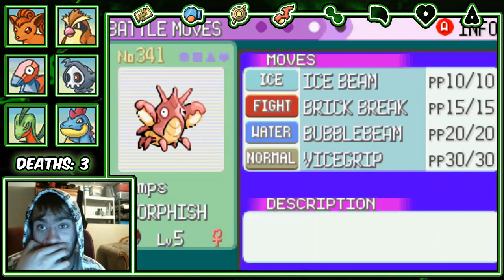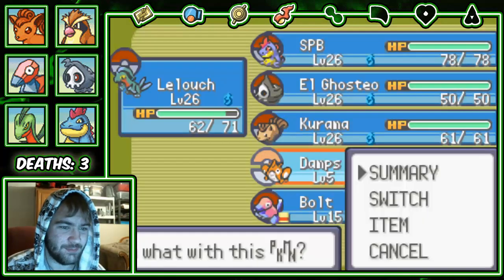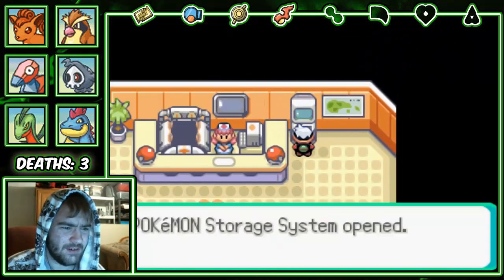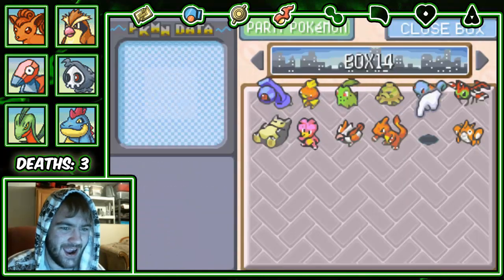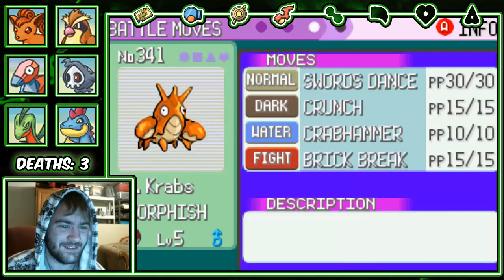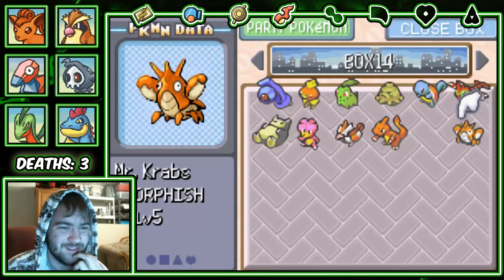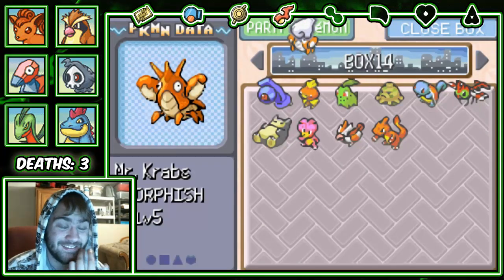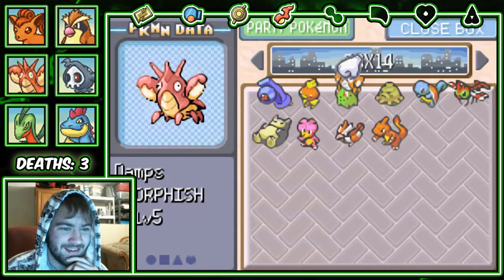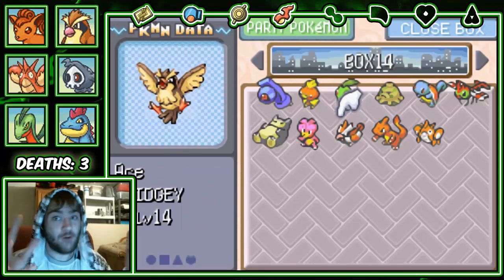I kind of like the name Damps a little better — Mr. Krabs is funnier but Damps is more unique. I don't think this Corphish is probably going to be super useful against Norman. Oh wait, our other Corphish has Brick Break. Which Corphish will be higher level? This one has Sword Dance, Crunch, Crab Hammer, Brick Break. I think I'm gonna have to use Mr. Krabs — he has the Fighting type move and that's what I really wanted.